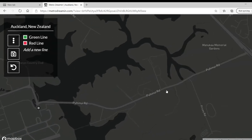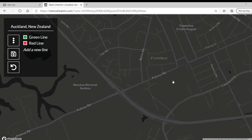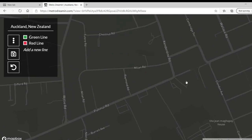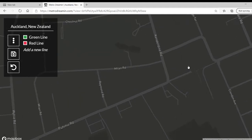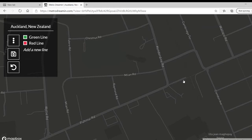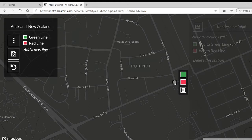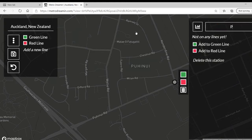We're going to have to go along this road — this is all expressway here, I think — so we'll skip that. The second stop will be this train station right here. I don't want to butcher this name — it's P-U-H-I-N-U-I — I'm sorry if I completely butchered that.